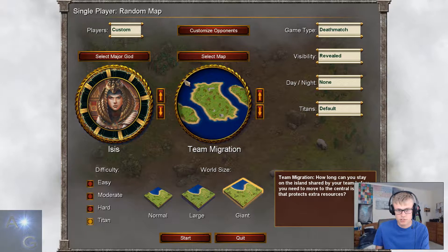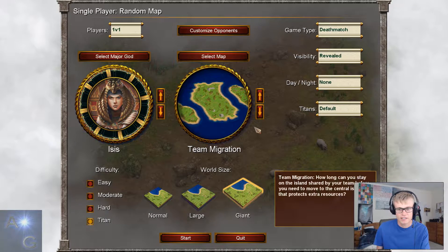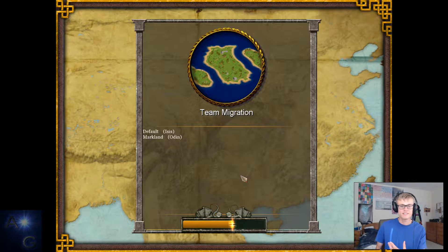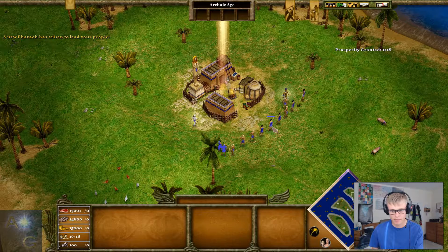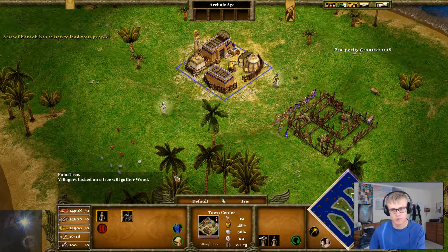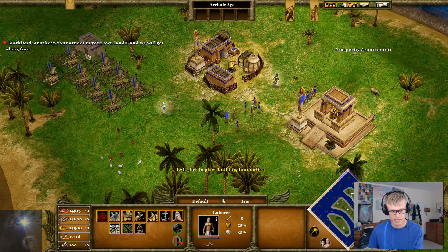So today we're going to be doing a random match — it says custom but it's actually a 1v1. It's going to be a deathmatch revealed, nothing too difficult. The difficulty arises with Titan difficulty, but I'm going to show you guys how on Team Migration it's actually quite amusing and not actually as hard. So because it's a deathmatch we obviously want to advance as quickly as possible.